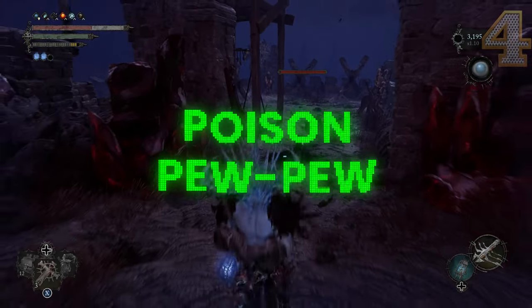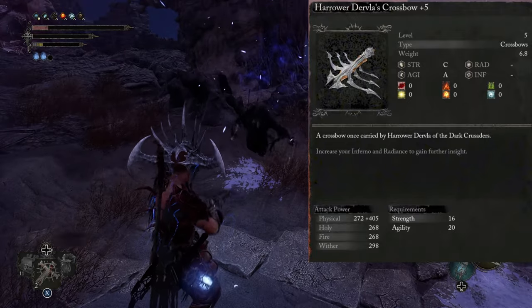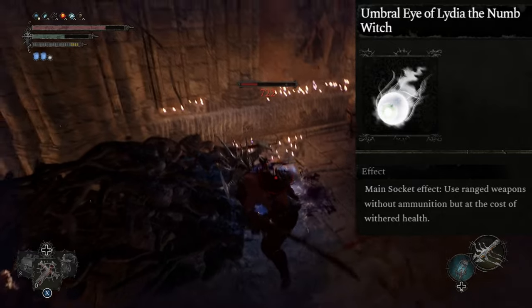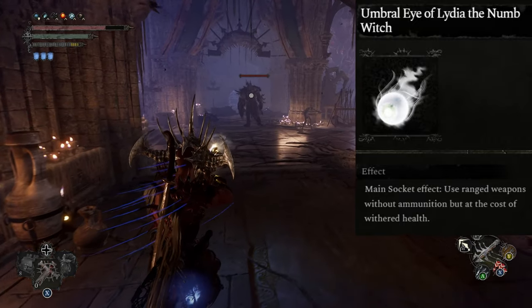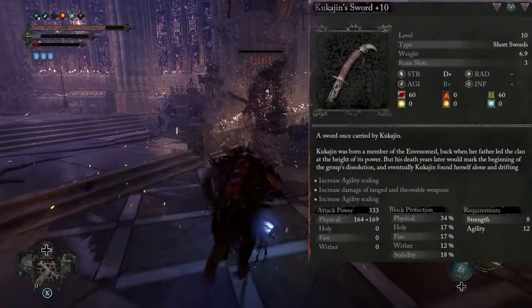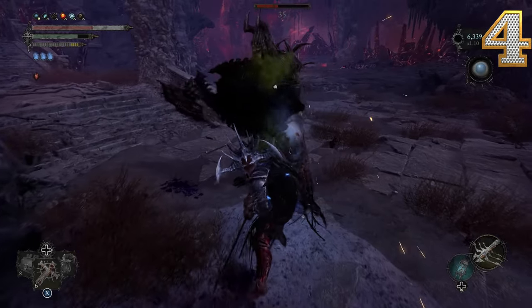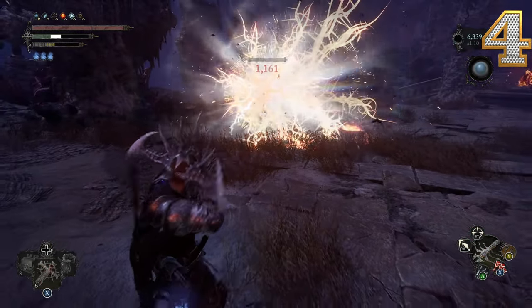Number 4: the Poison Pew Pew. If you don't know already, Dervla's Crossbow is the grand poobah of all bows in this game. You got that triple pew pew, dealing massive damage, but of course you run through ammunition like a madman. The Eye of Lydia, the Numb Witch, means you don't even gotta worry about ammo at all — you can keep blasting away. As far as actual weapons go, I recommend using a Poison-type weapon such as the Kukaj and Sword. Not only does it mainly scale with agility, but Poison is perfect for a long-range archer build: you proc the Poison, then run away to a safe distance where the Poison can slowly damage them while you finish them off with your arrows.